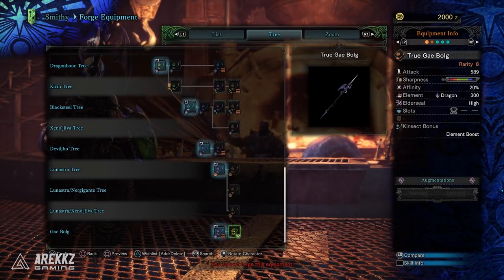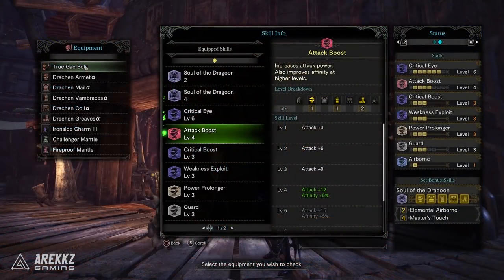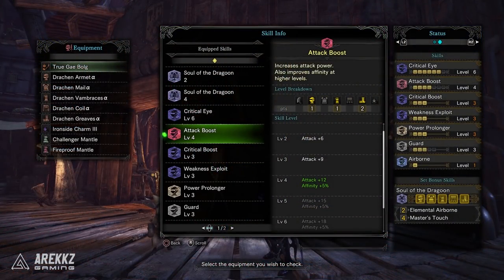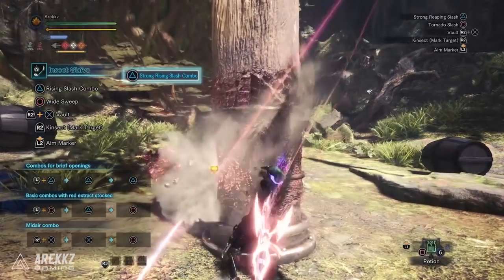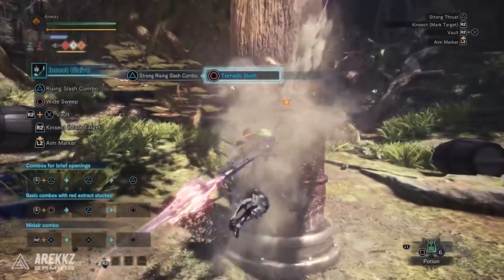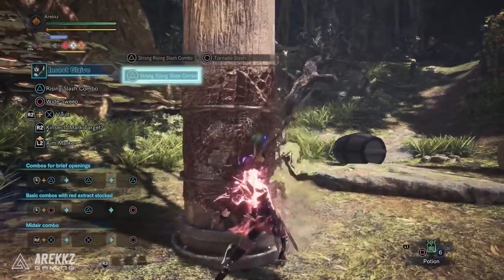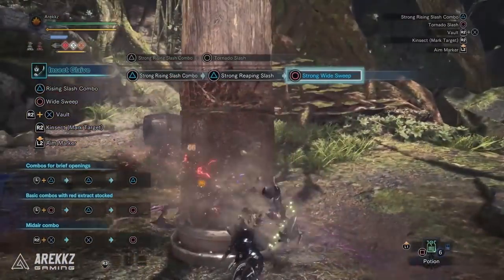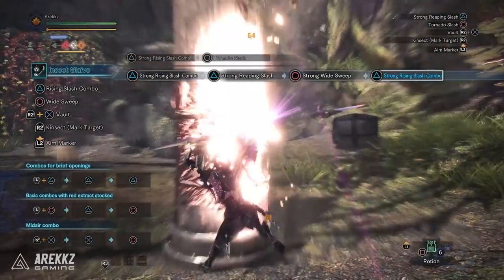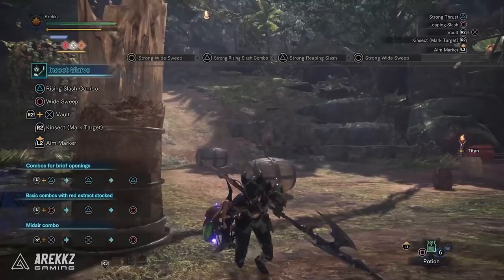With the 20% affinity from the glaive, the 25% affinity from base Critical Eye level 6, and the additional 5% from either Attack Boost 4 or Critical Eye 7, you have 50% affinity. Pair that with Weakness Exploit and provided you're attacking weak spots, that is 100% affinity — allowing you to never lose sharpness. So yeah, this is a very nice set, and even if you don't want to use it complete you can for sure take advantage of those slots and skills and sub them into your existing sets to improve them overall.